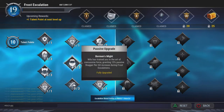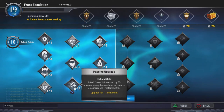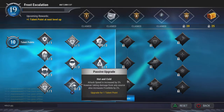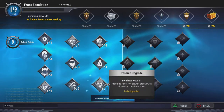Hot and Cold — I don't think you would actually need this because there are amps inside frost escalation that you can pick up that increase your attack speed, so you wouldn't need it. Insulated Gear is always the priority.